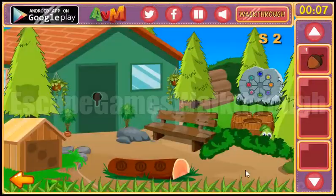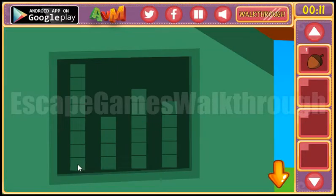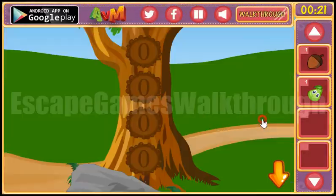Here we can take an anchor and go in here. Here we can see a hint — so here's 8 cubes: 4, 6, 5. So 8, 4, 6, 5. It's the hint to enter here.